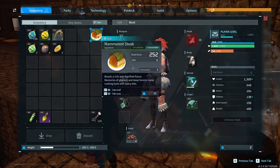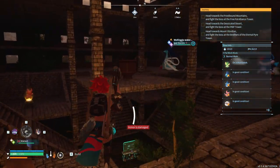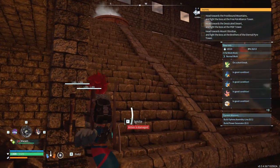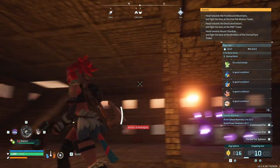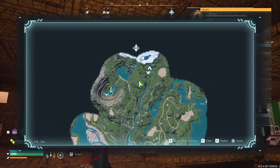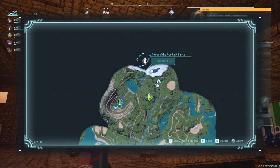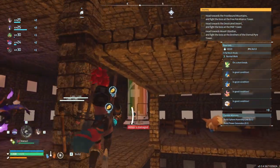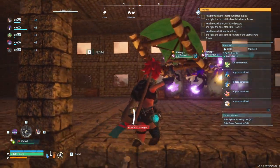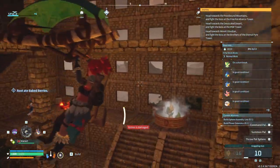We're gonna go to bed. The plan for today — what is the plan for today? Can we go for this boss? No. Then we go here — it doesn't seem too hard now that we have pretty decent pals, I would say. God okay, hold up, this base is... god damn.